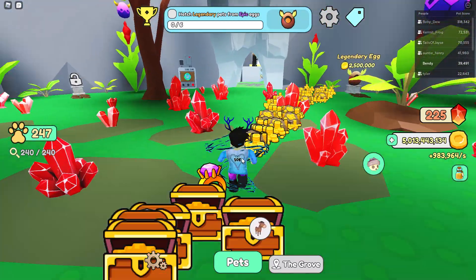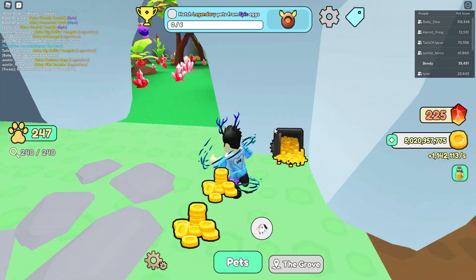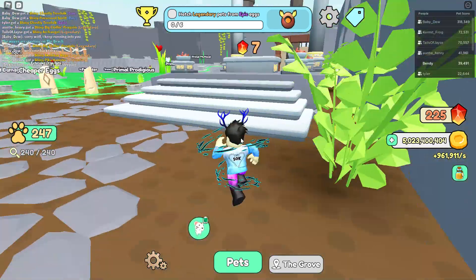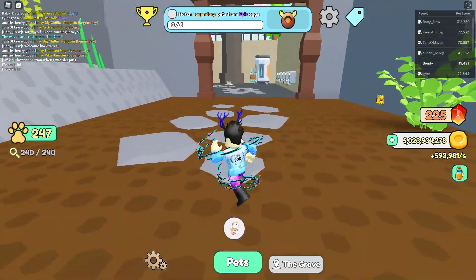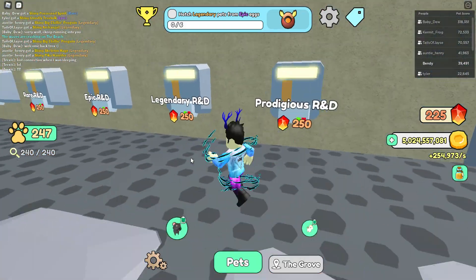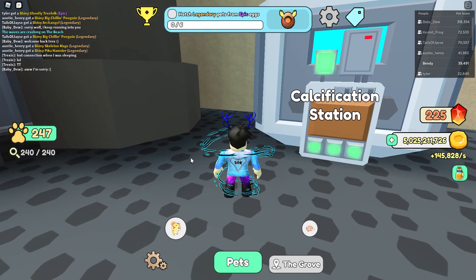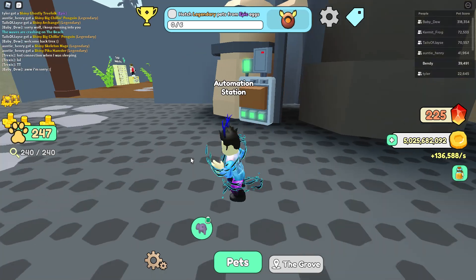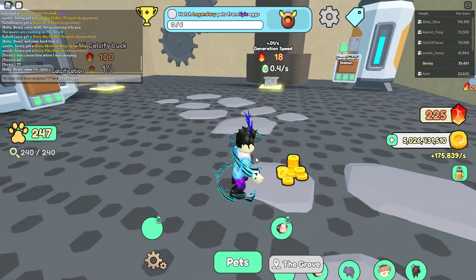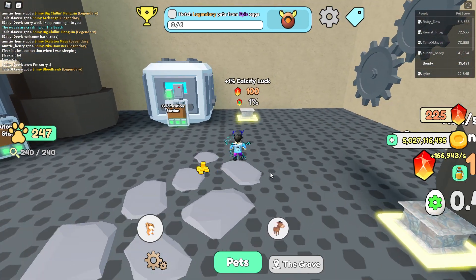The next big thing was the new station area and the lag reduction. With these new jobs you get rings and crates which help reduce the lag. We've got the brand new station area with: generation station, color classification station, automation station — I've got all the bank plane stations.